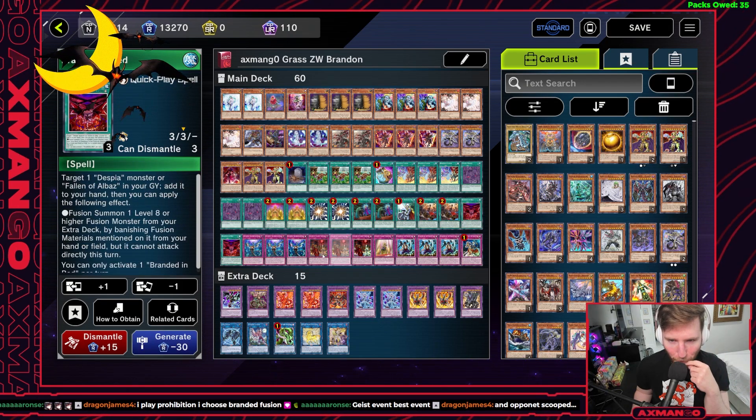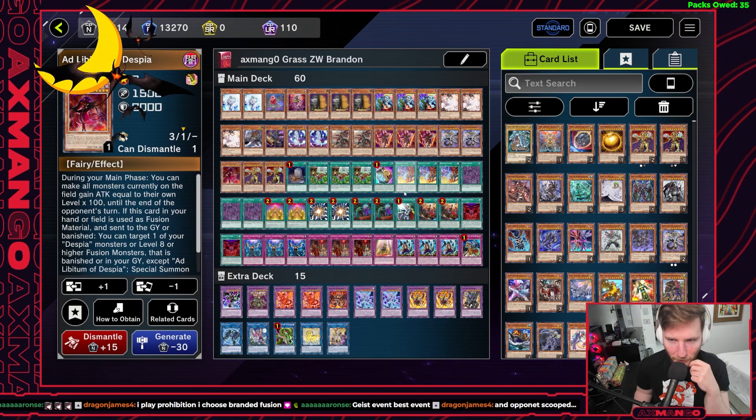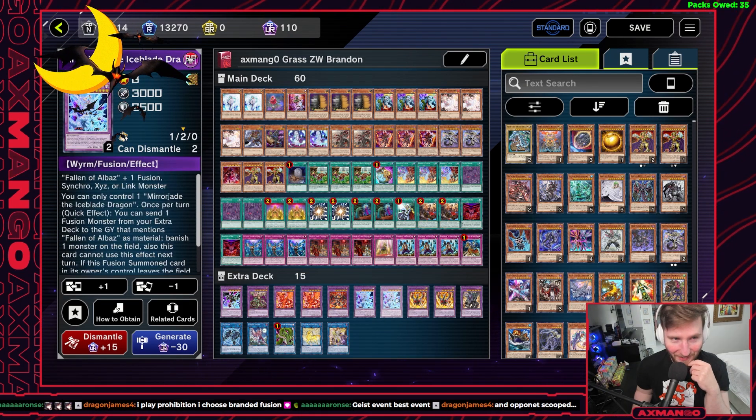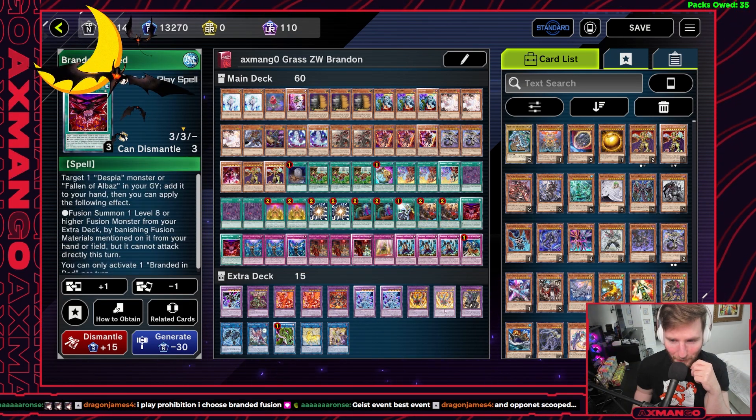We make enough room to play Brendan Red and Ad Libitum so we can do the standard Despia stuff — using Mirror Jade to set up Brendan Red and then pushing through with Chimera.